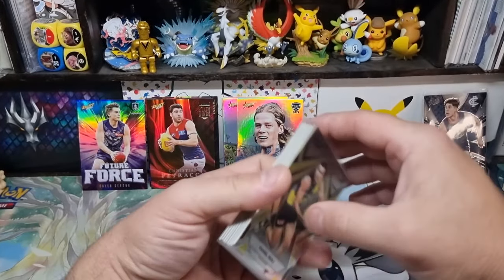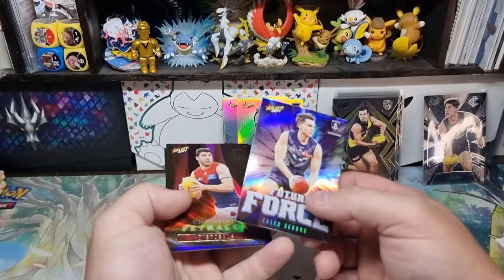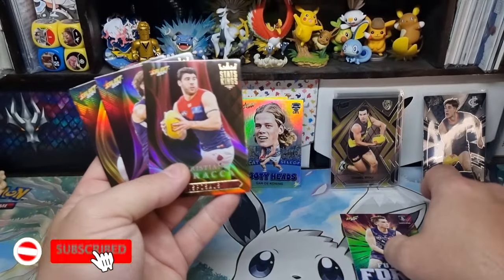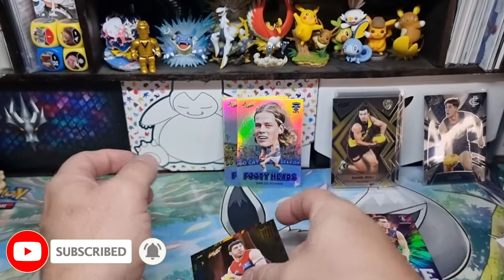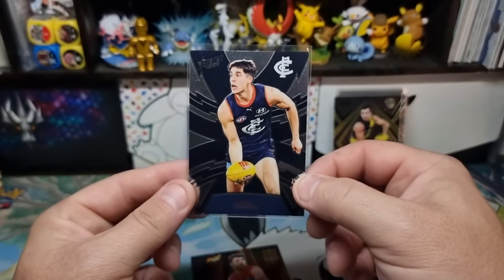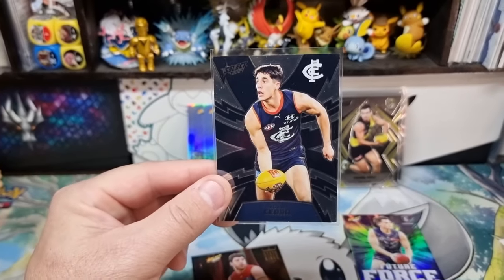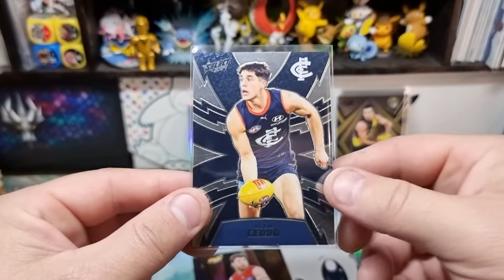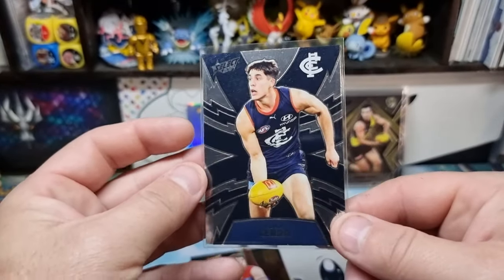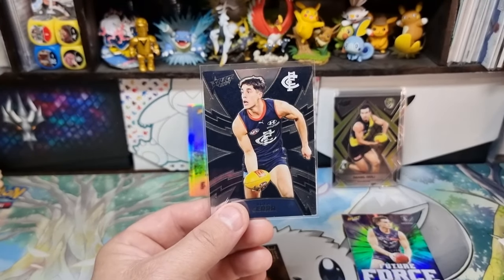It is cool that they did that instead of some type of sub set. So we've got one Future Force of Caleb Sorong, Petrarca, Amir Sisley, Amir with the footy heads. And we've got our hit — Adam Asara. The light's not being so bright for me, but we did get the one Thunder — 587 out of 599. That's our hit.